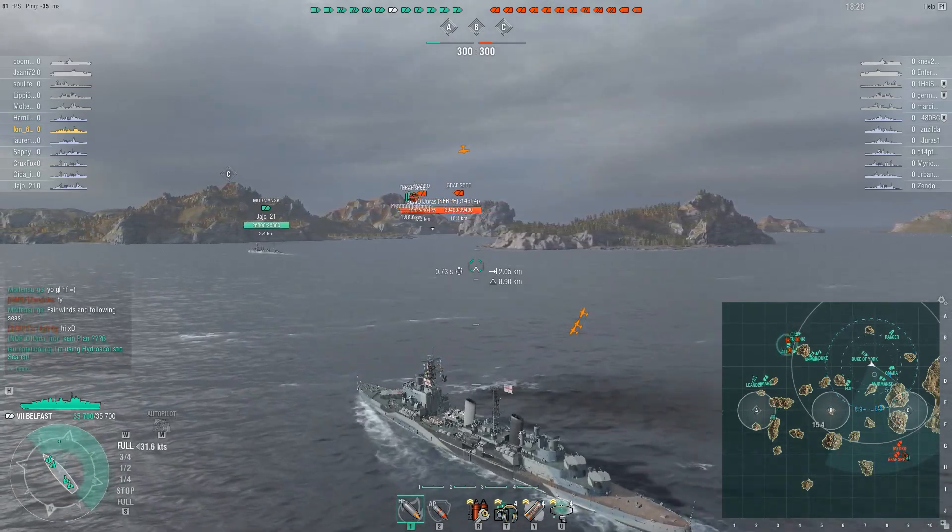I popped Hydro to detect the torps I knew would be coming, but those torps were really bad and I would have been able to avoid them easily even without Hydro. Either way, Miyoko is going down — the Omaha managed to get him with torps. And apart from our New York moving towards C, there is no other enemy ship on this side.